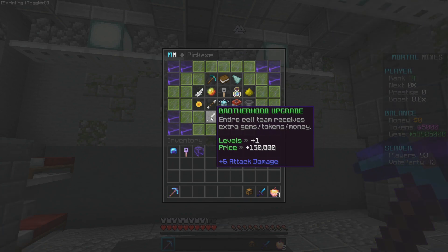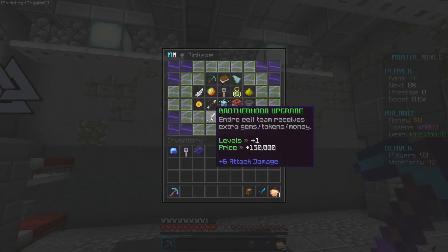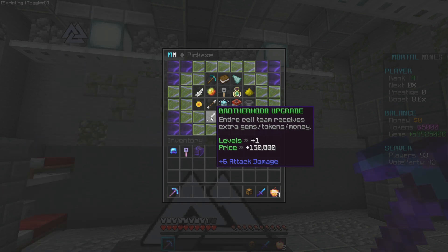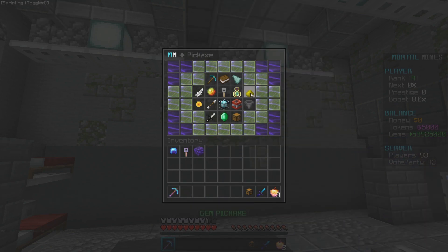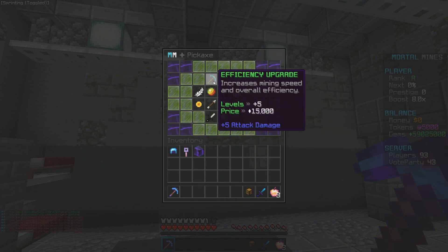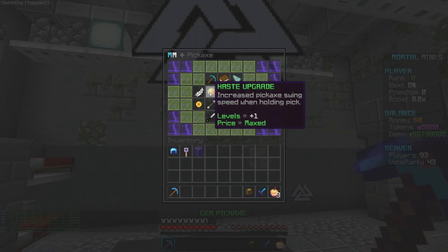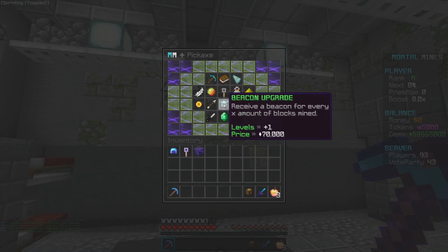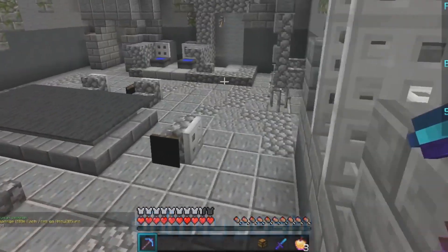There's a lightning upgrade — lightning bolt strikes to create explosions, which sounds so awesome. Then there's the brotherhood upgrade: if you want to play with friends, the entire cell team receives extra money, tokens, and gems, which is really sick. And there's a fly upgrade — unlimited fly access when you hold the pickaxe. That was 1.5 million but so worth it. We're going to spam upgrade and max everything out. The owner hooked me up with gems. We got lightning three, haste for instant break, and speed.